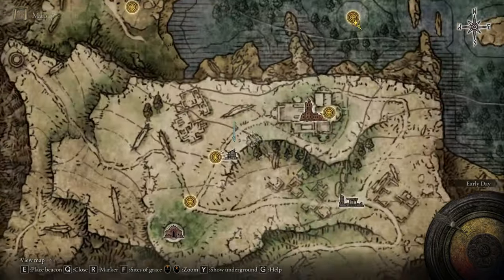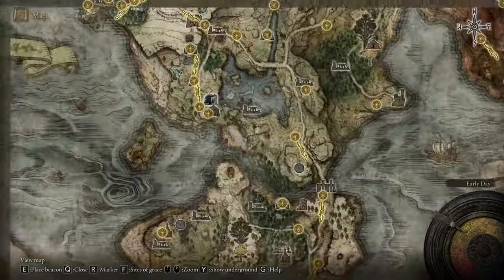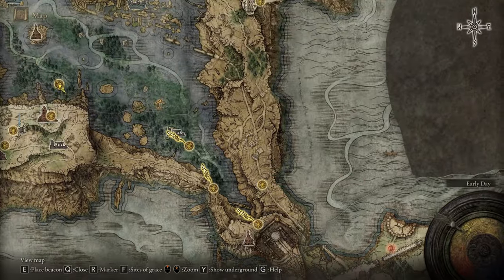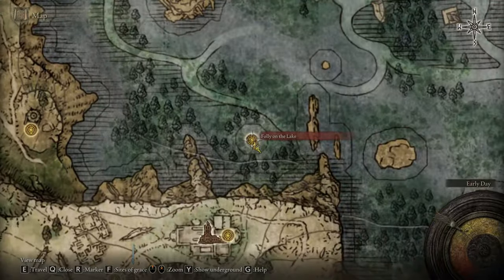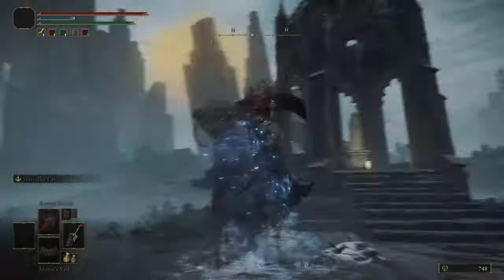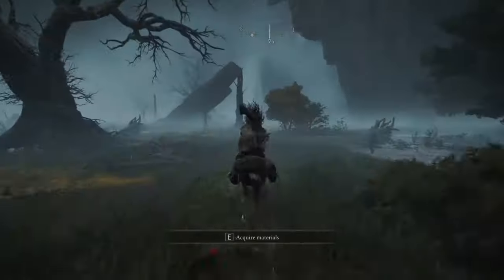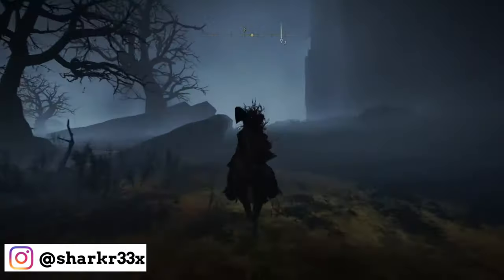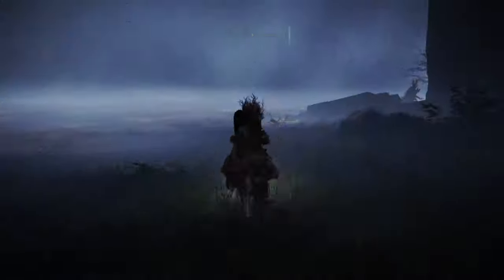In today's video I'm going to show you how you can get to the Consecrated Snowfield. This is a hard-to-get location and I'm going to show you from the start how you can do it — the legit method, but also a tricky method of how you can get there really easily. The Consecrated Snowfield is a mid or late game location to obtain; you cannot do it very early. Now I'm going to show you how you can get both parts of the medallion you'll need to unlock that location.